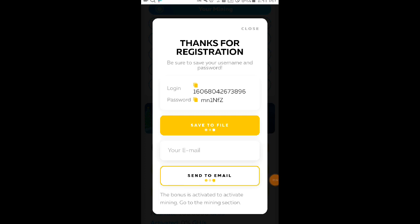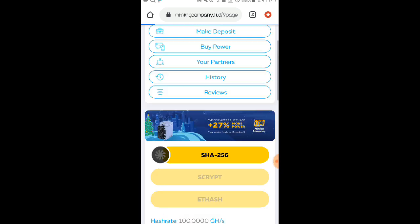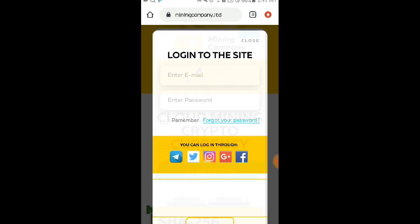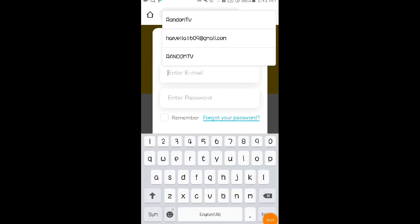Ito po yung makikita ninyo once na na-click ninyo yung Start Mining. Ilalagay ninyo lang dito yung inyong email address. Automatic, once nakapaglagay na kayo ng email address, click ninyo po itong 'Send to Email' — automatic, makakapag-register na po kayo dito sa website. Yung gagamitin ninyong pang-login ay yung pinang-send ng website sa inyong Gmail address. Punta lang kayo sa inyong email — may send-in po sila ng password na ipang-login ninyo sa website. Ilagay ninyo dito yung email na nilagay ninyo at yung password na send-in ng website sa inyo.